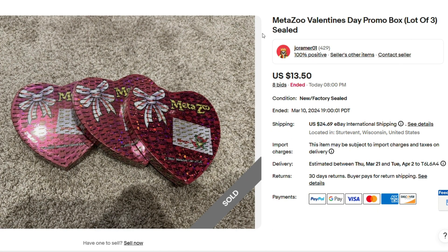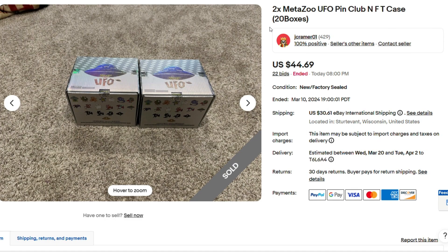Here we have three Valentine's Day promo boxes for $13.50. Then we have two boxes of UFO Pin Club — seen a lot of cool openings with Captain Asia and Epic Tube HD with this. You can pull some pretty cool stuff out of here. $44.00 for two cases — that'd just be a fun rip. You're going to get all those pins, probably a couple alternate art pins and alternate art cards. Very good price — that was a really cool pickup.